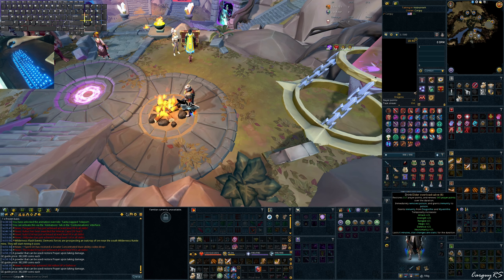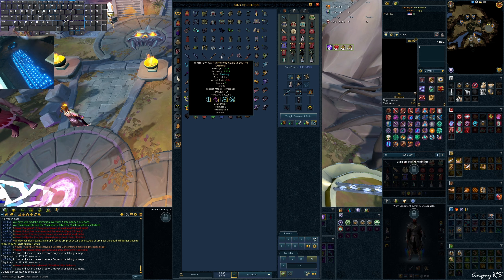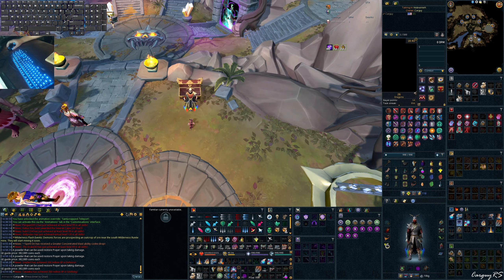Other than that I just have potions here. I have an Elder Overload so I can overload at the bank — some bosses you can go quick enough that you don't need an overload in the inventory. Weapon Poison Triple Plus for extra weapon poison damage where applicable. The Summoning Renewal does kind of the same thing as the Spirit Weed Incense. Moving on to the meat and potatoes — the actual preset we'll be using today.